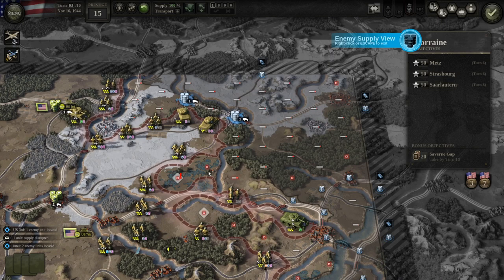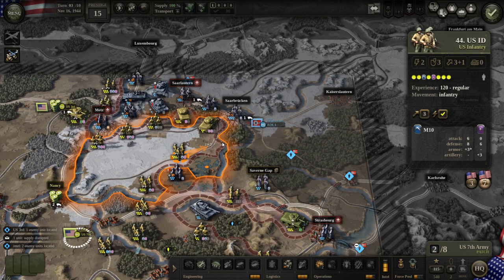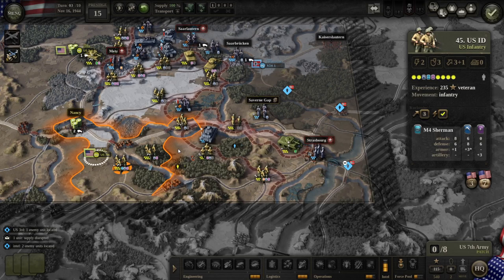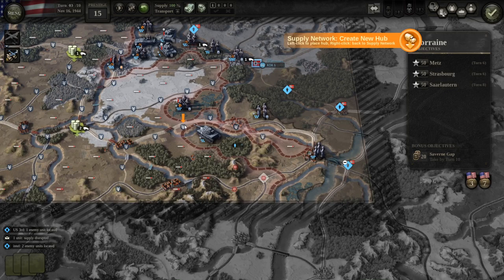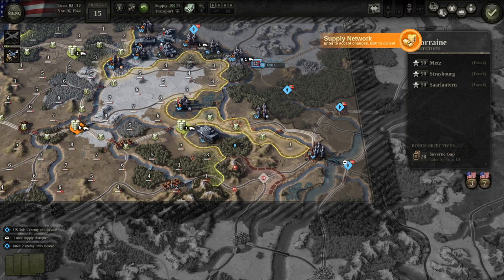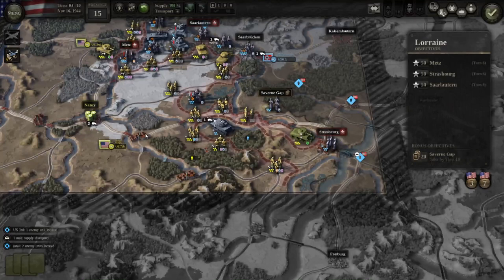I need supply for my units and I'm pushing closer to Sovereign Gap so next turn I can take control of the hex I need. I'm using the air strike on them, which doesn't do much, but I've moved my units while ensuring with zone of control that the enemy still can't reach my Nancy supply. I'm adding some supply hubs to make sure all my units are in supply, removing others so next turn my units will be in supply.